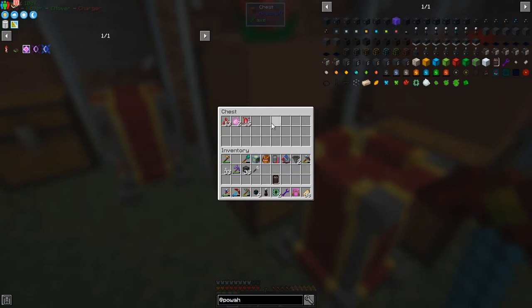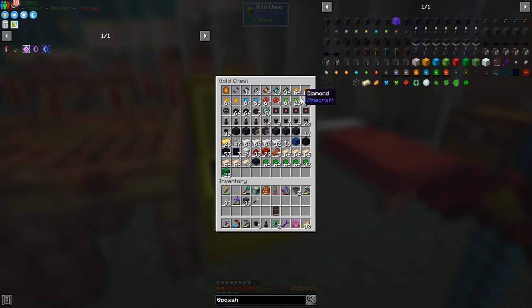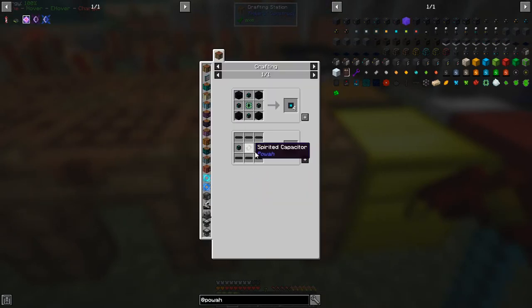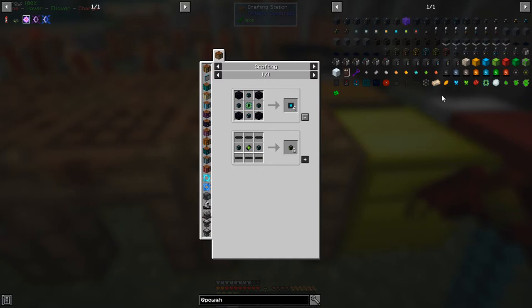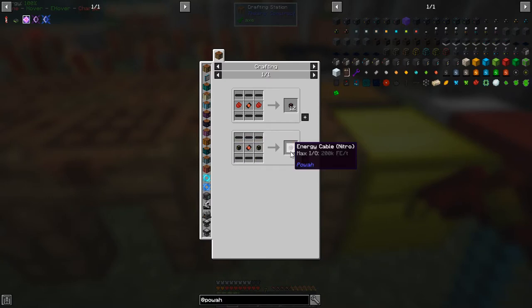We have plenty of nitro stuff here — almost enough for two more, which makes 12, so that's almost enough for 24 crystals. I've got one stack and four, and almost two stacks of necrotic and spirited — just over one and a third. Let's upgrade this cable. One way to do it is in here. The recipe for the Ender Gate — let me check usage. We can make 12 energy nitro cables this way, which actually makes six.